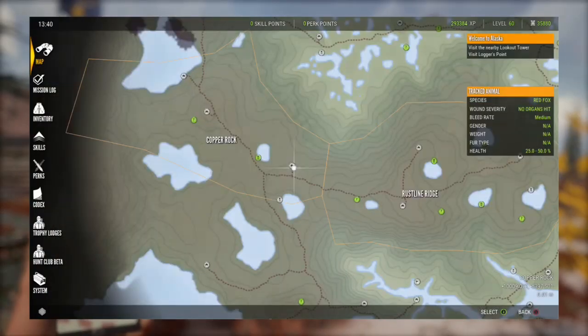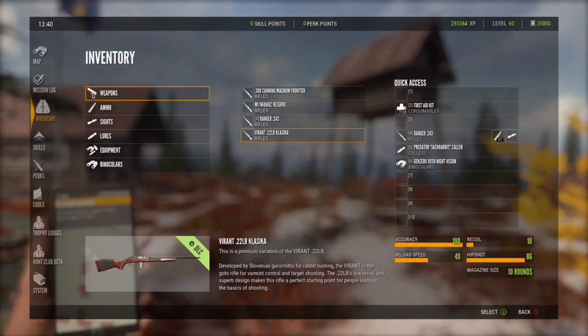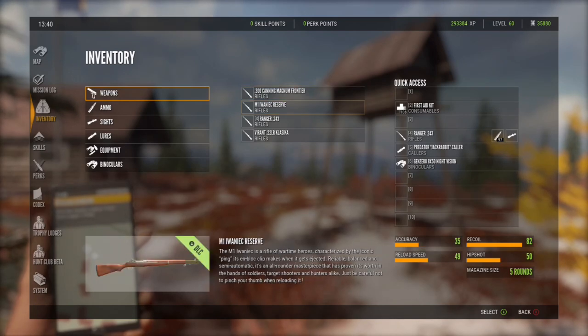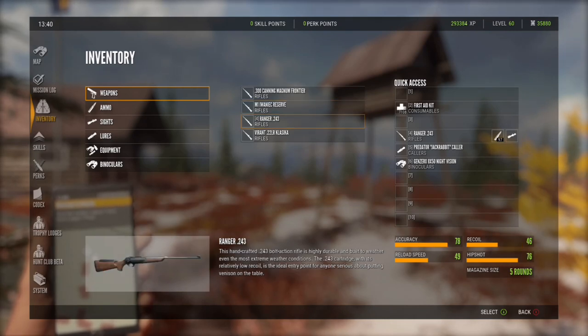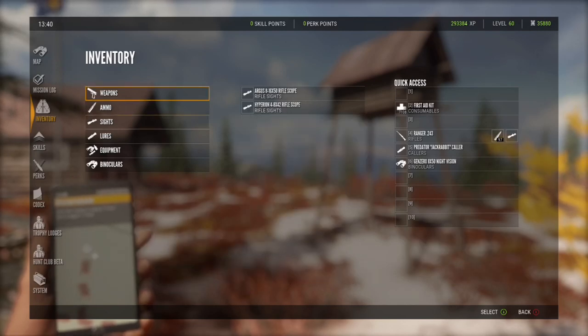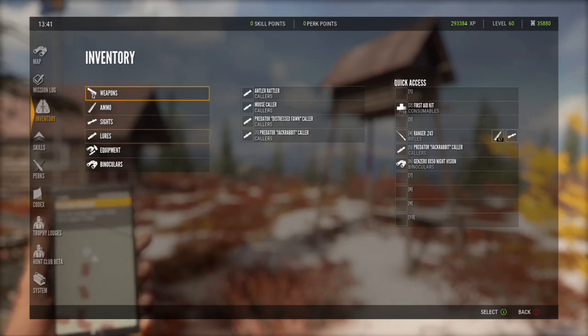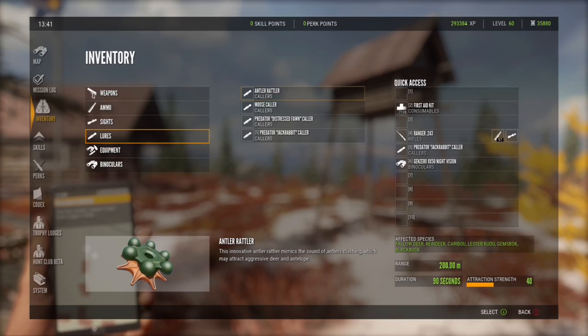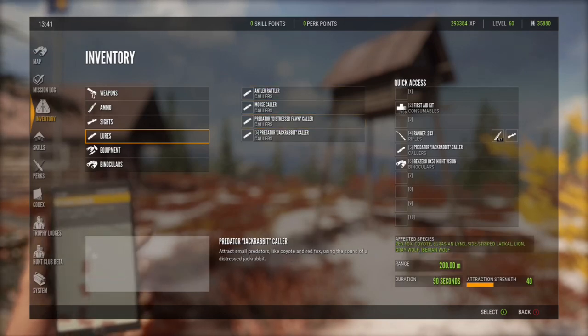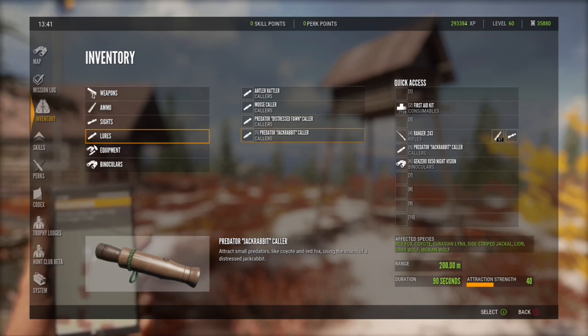Let's talk about the loadout for hunting red fox. You can use the 300 for moose, grizzlies, and bison; the M1 for caribou and wolves; the 243 for the red fox; and the 22 for ducks. You can also substitute the seven mil, which is good for all species on the map except red fox and ducks. We also have the antler rattler, the moose collar, the distress fawn, and the jackrabbit collar — that's our main caller for red fox.